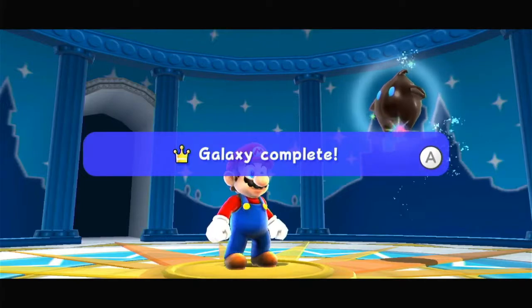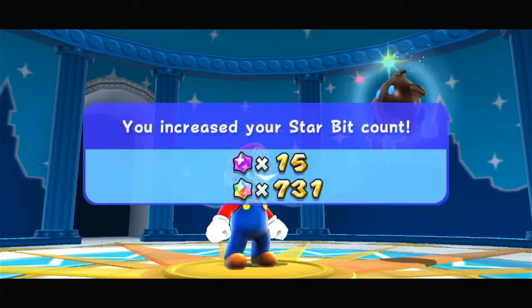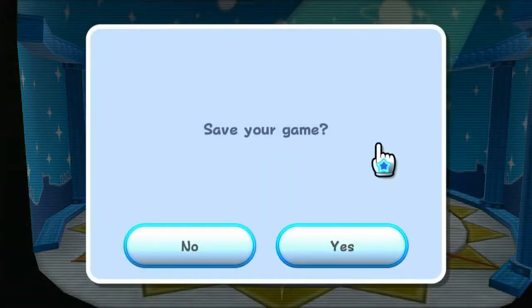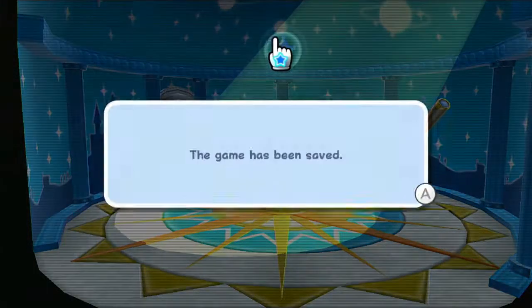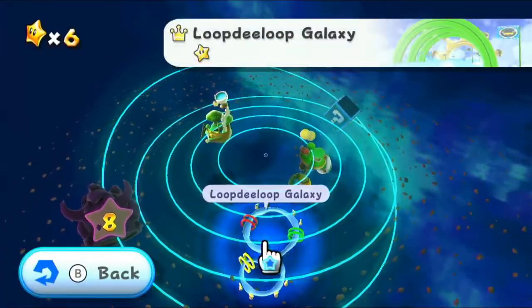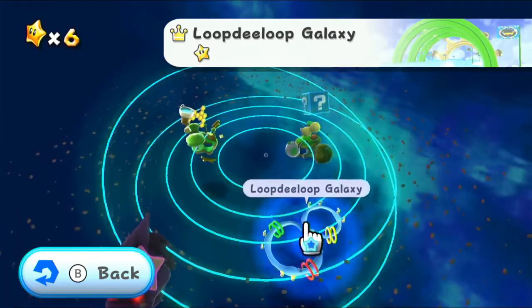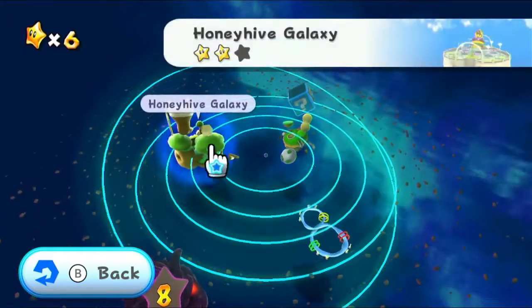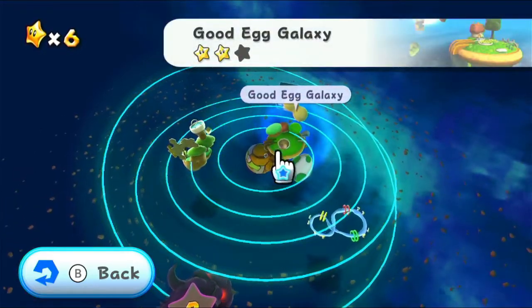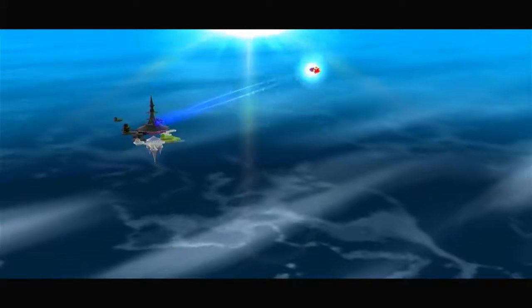That's all the stars in that galaxy for now — Galaxy Complete! That means there are no extra stars in that galaxy. If this message comes up saying Galaxy Complete, that means you have every single star in that level. If we go back to the level select, you can see there's a crown next to its name, which means you've completed the level. So that's what we need to keep an eye on. Let's probably head back to Good Egg Galaxy since there's still another star we can get there.